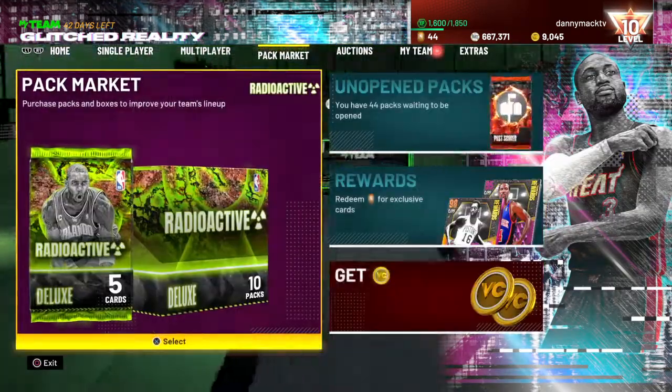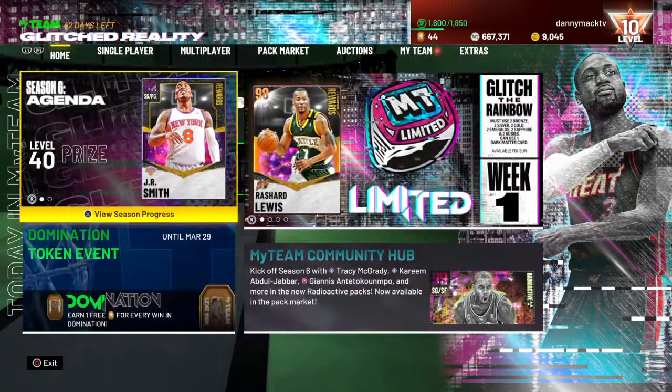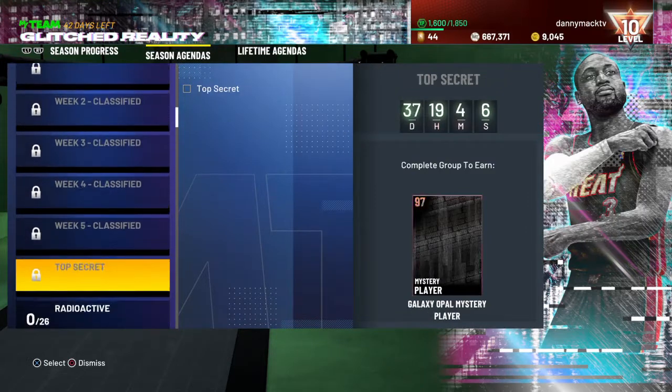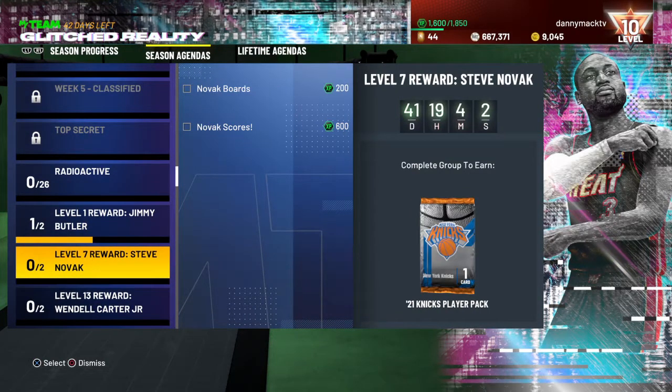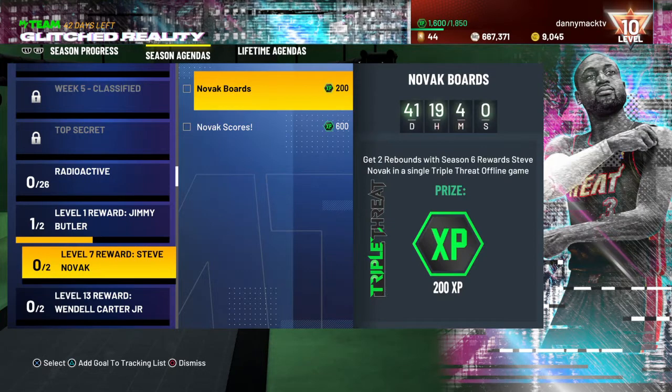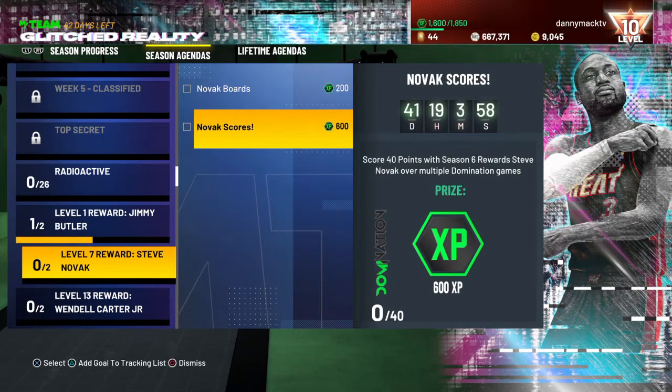I usually do triple threats offline and online, but I'm just going to do triple threat offline. His XP that's available: if he gets two rebounds in a triple threat offline game he gets 200 XP, and if he gets 40 points over domination games he gets 600 XP. So that's what's available for Novak.